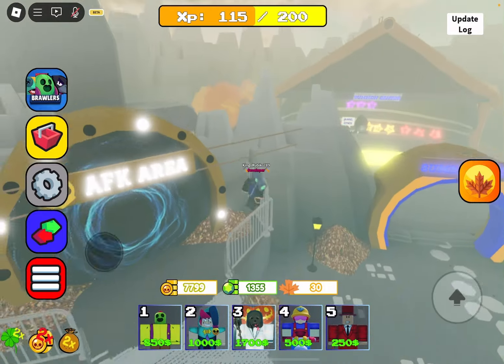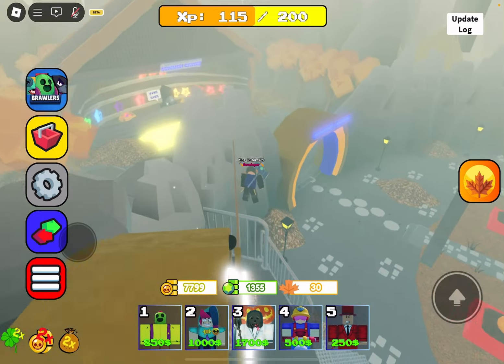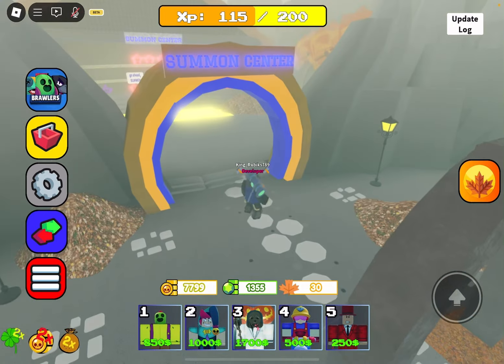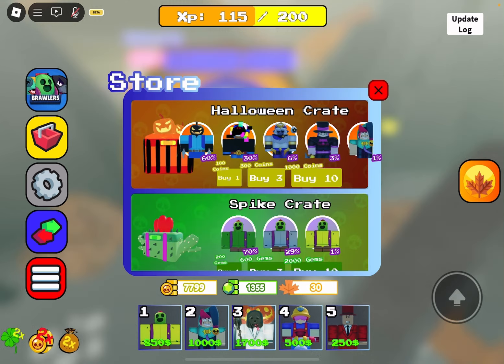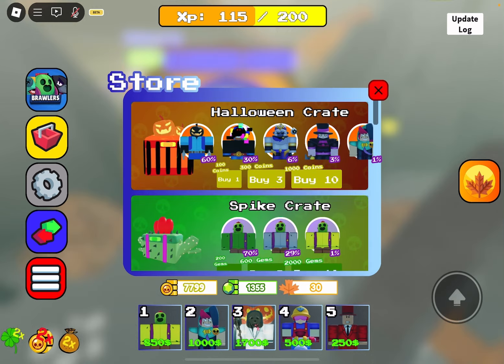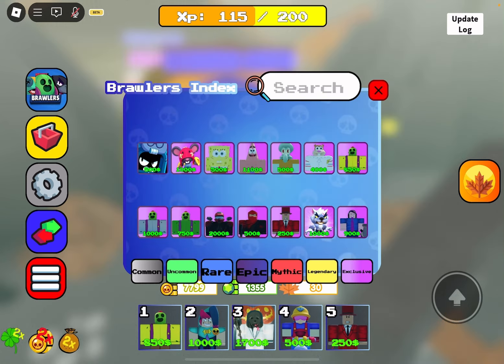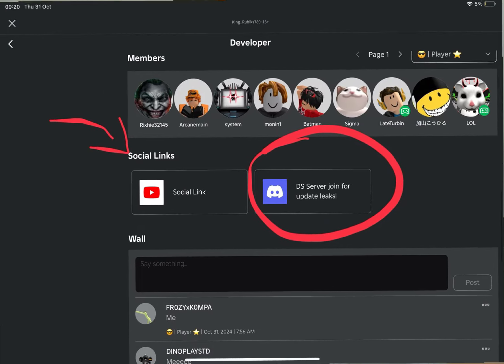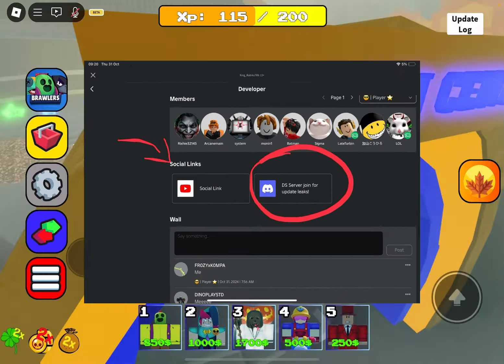Now that you're able to trade gems, it means that there's a value list for all units. You would have to join the discord server to see that. I'll leave a link for it down in the description, but also if you already joined the group Stem Games in Roblox, you will literally be able to see the YouTube icon.